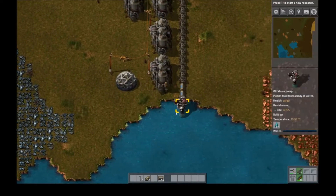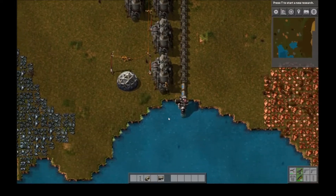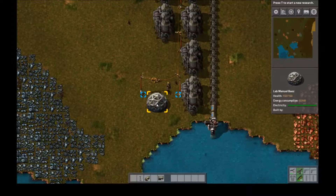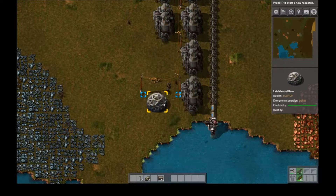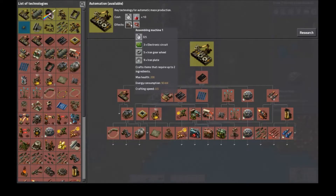I'm actually going to make it so that there's more pumps and inserters for coal, but that'll be later. And also, I have this lab, which basically you can research stuff. If you press T, you have a bar here and you can research stuff.